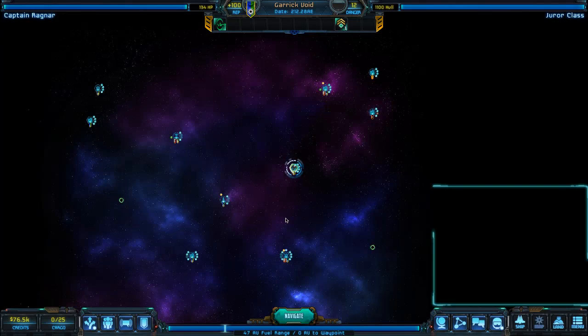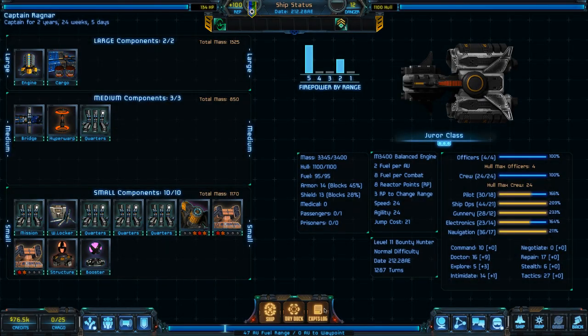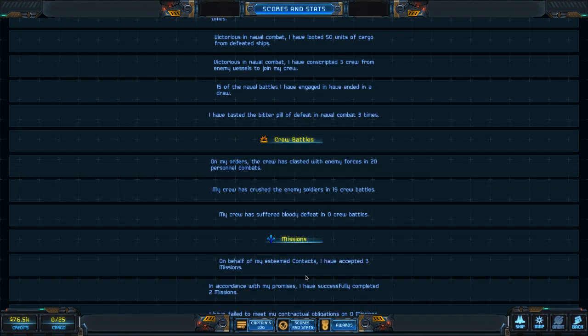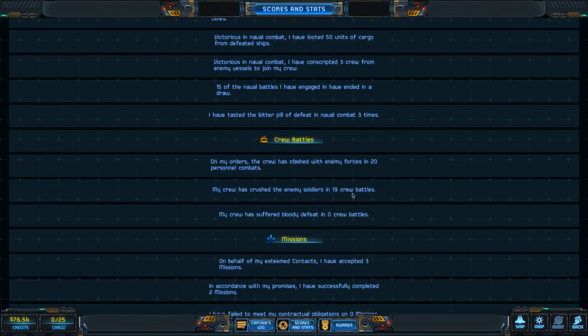Hello ladies and gentlemen, my name is Man the Maker. Welcome back to Star Traders Frontiers. I have figured out what the situation is. I'm not entirely sure how this has occurred, but when I looked at our scores and stats, down here in crew battles, apparently we've been in 20 personal combats, but one of them ended in a draw. I don't recall this. Apparently one of these did not count.